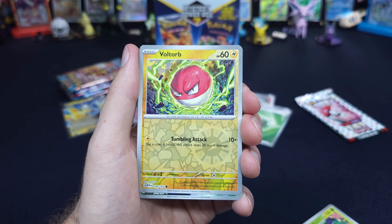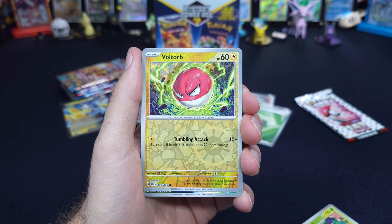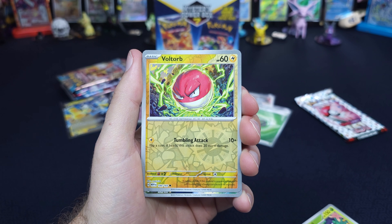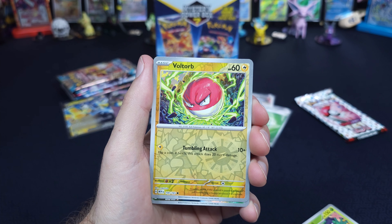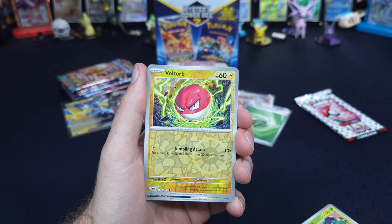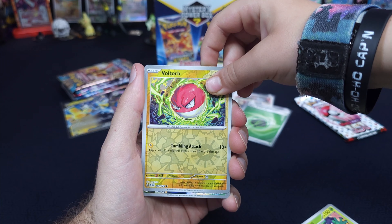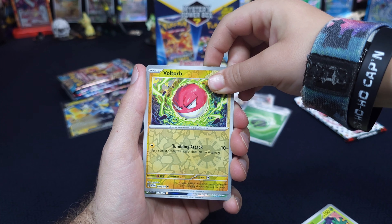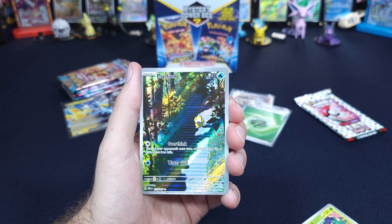Voltorb. This looks different than anything I've pulled. That's a future secret. No, this is 151. Oh, okay. All right, I want you to pull it. I'm going to close my eyes — and we want it to be an Amistar or a Dragonair. I'm going to just look at your face and see your reaction. Three, two, one. Psyduck — I forgot he was even in this set.